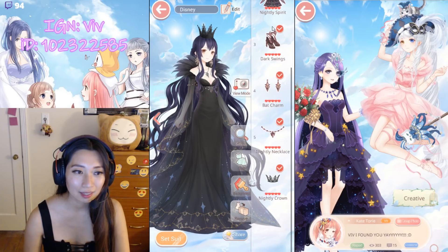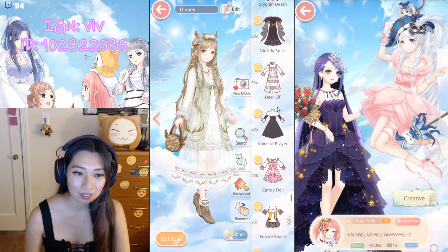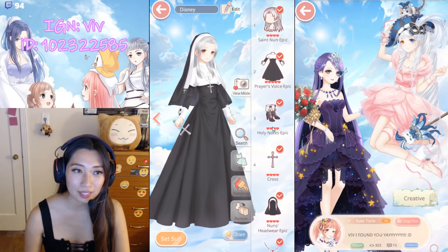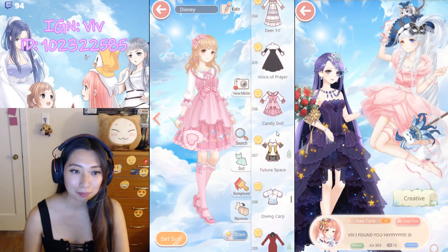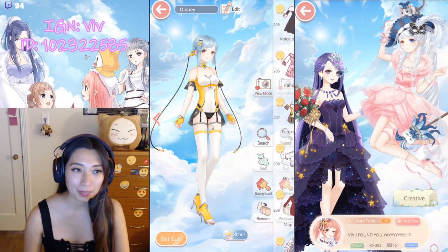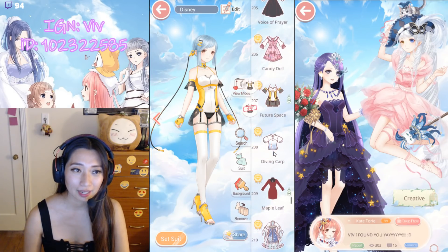Knightly Spirit — this is a crafting suit. Dear Elf — crafting suit. Voice of Prayer — chapter suit. Canada — chapter suit. Future Space — chapter suit. I don't have the red color yet, I'm working on it.